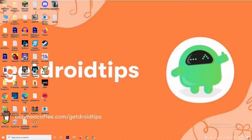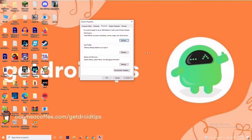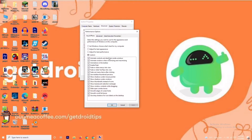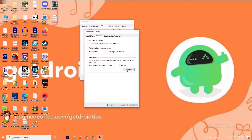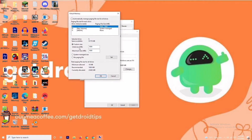The first solution is about increasing the virtual drive. To do this, go to the search bar and search for 'view advanced system settings'. Open it, click on Settings, then change to Custom and go to Advanced. Click on Change. You'll see a default value for the initial size. Change the initial size to 4096 and the maximum size to 4096 as well, then click OK.